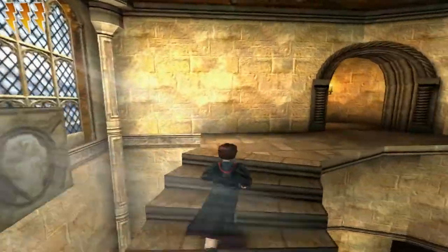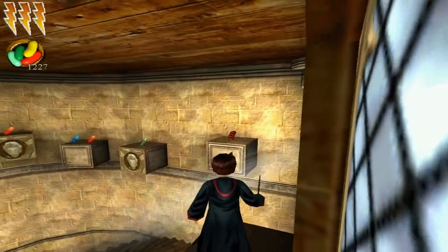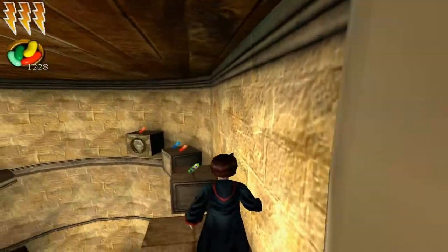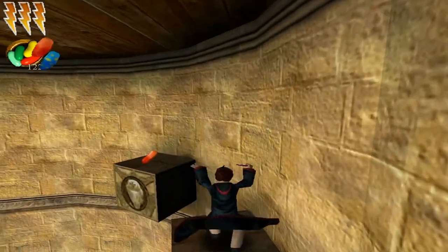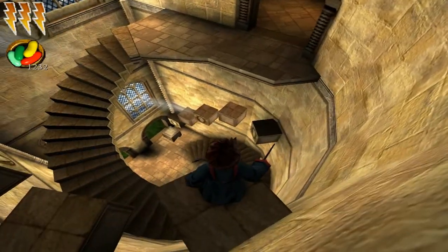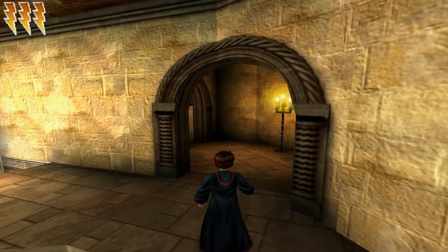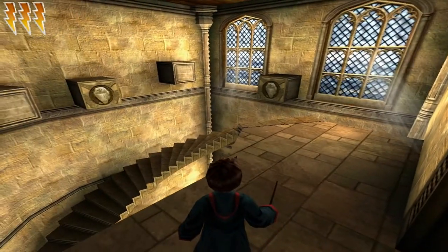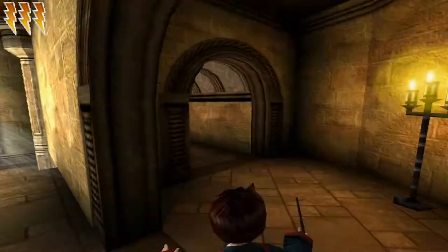So we go further up the staircase. If you really want to risk your life for a couple of these beans, then go ahead. Look at this drop. Look at this jump. We're going to do it anyway, because Harry is such a beast. Seriously though, weird level design. But it's okay.